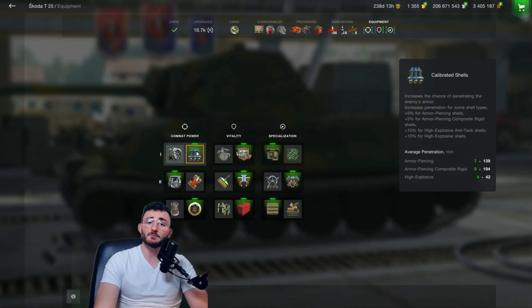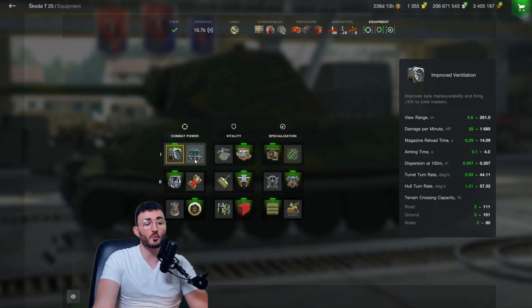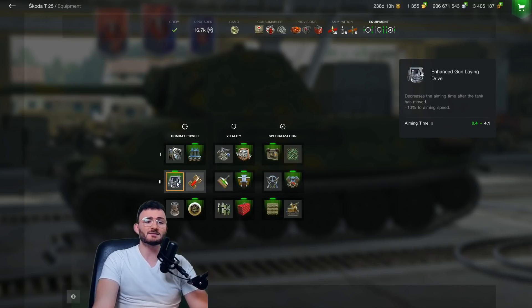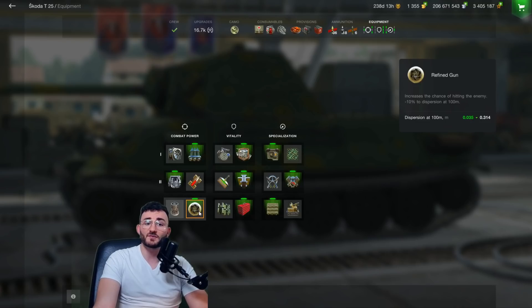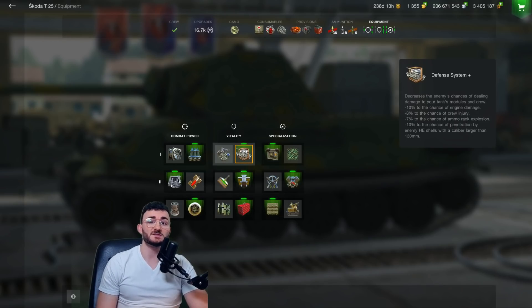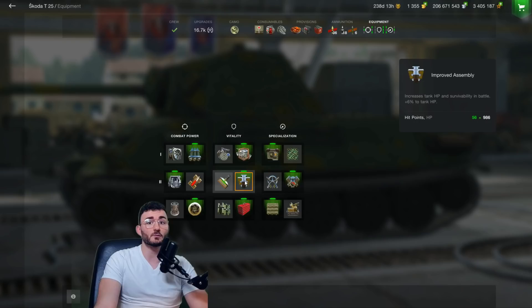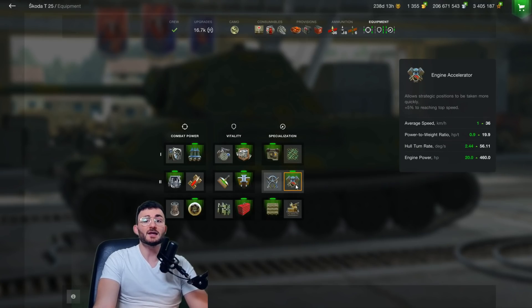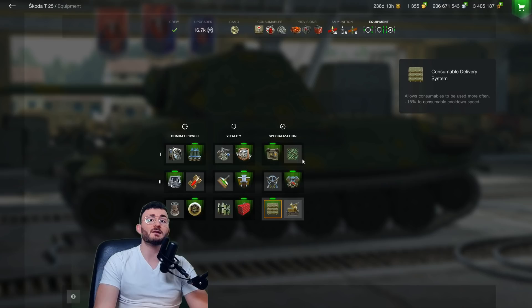How am I equipping my tank? First, calibrated shell to increase my penetration, because I don't see the point of improved ventilation — I always go for calibrated shell when it comes to autoloader tanks. Enhanced gun laying drive to reduce my aim time a little bit. And finally, refined gun, because without this your average dispersion is really bad. For the vitality, first I go for the defense system because I'm not going to ram anybody. Improved assembly, because as I told you, you don't have any armor, so you want to increase a little bit your hit points. Toolbox, because enhanced strike is useless. Improved optics, because I'm not going to camp — I'm not a tank destroyer. Engine accelerator, because your mobility is great, so why not improve it just a little bit. And finally, consumable delivery system, because as you have an autoloader you don't have to use adrenaline, so you would rather use your consumable more often.